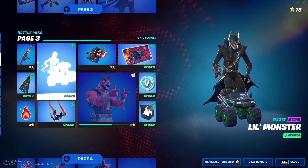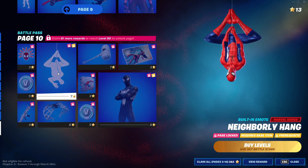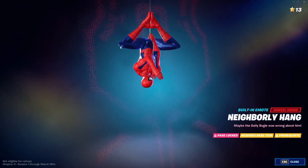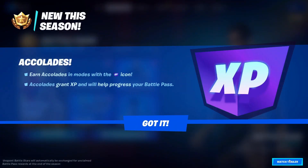After that, go into battle pass and into battle pass rewards. Scroll down until you see the last emote, click on 'View Details' on it, and stay on that screen for about five seconds. Then back out, back out again, go into 'New This Season,' click 'Got It,' go into the season again, and click 'Watch Trailer.' Watch it all — don't skip anything because if you skip you'll have to restart everything.